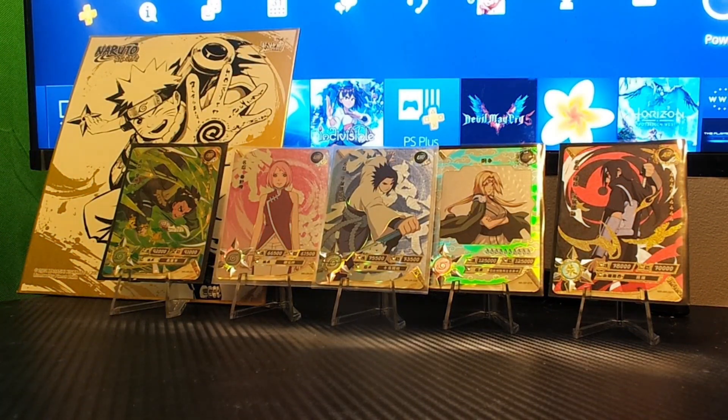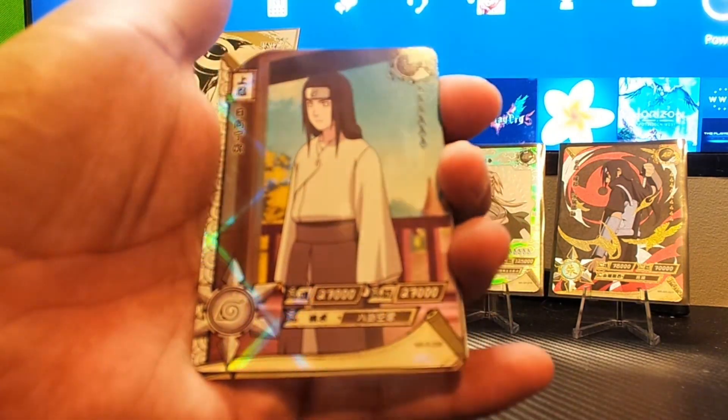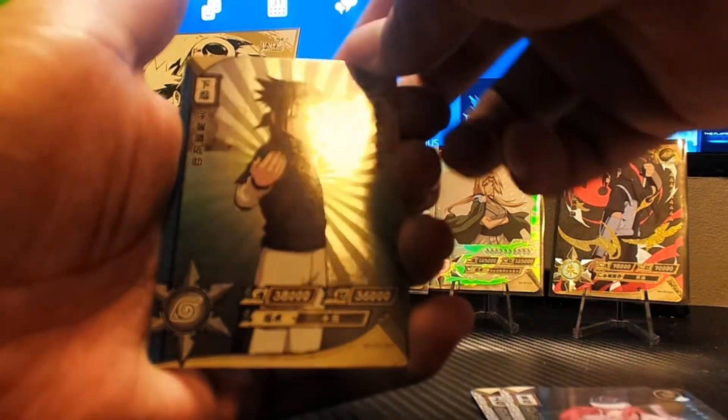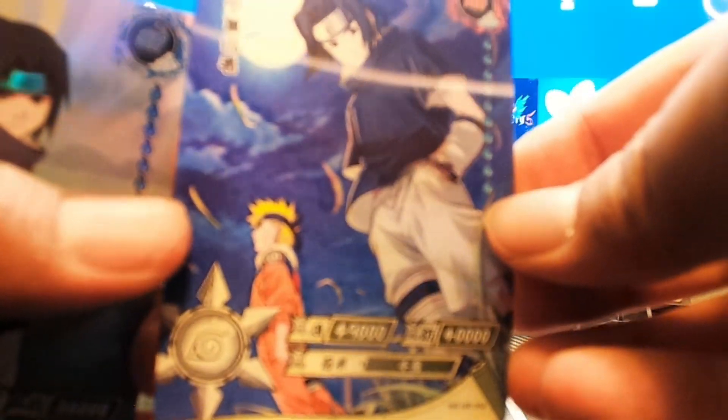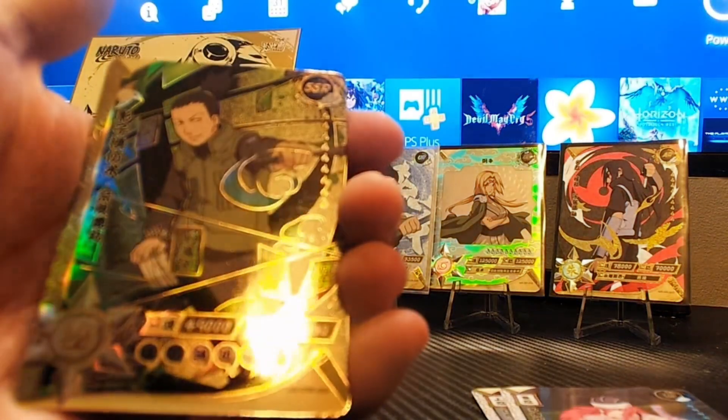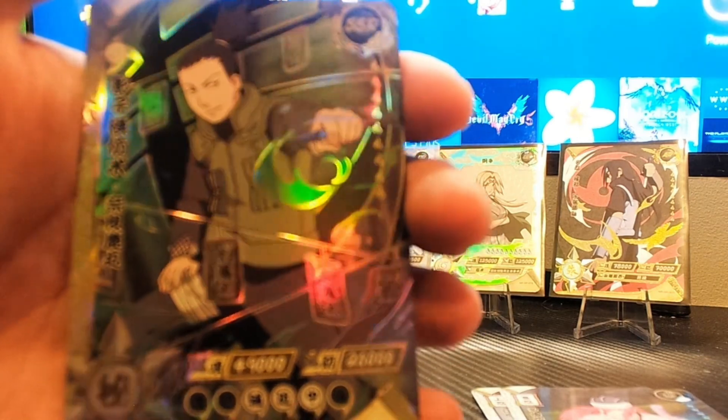A little unpacking ASMR for everybody who's into that. Alright — Neji, sound person, an SR of Sasuke Uchiha, and our holographic card is young Sasuke. Our hit card is an SSR of Shikamaru Nara — pretty decent.